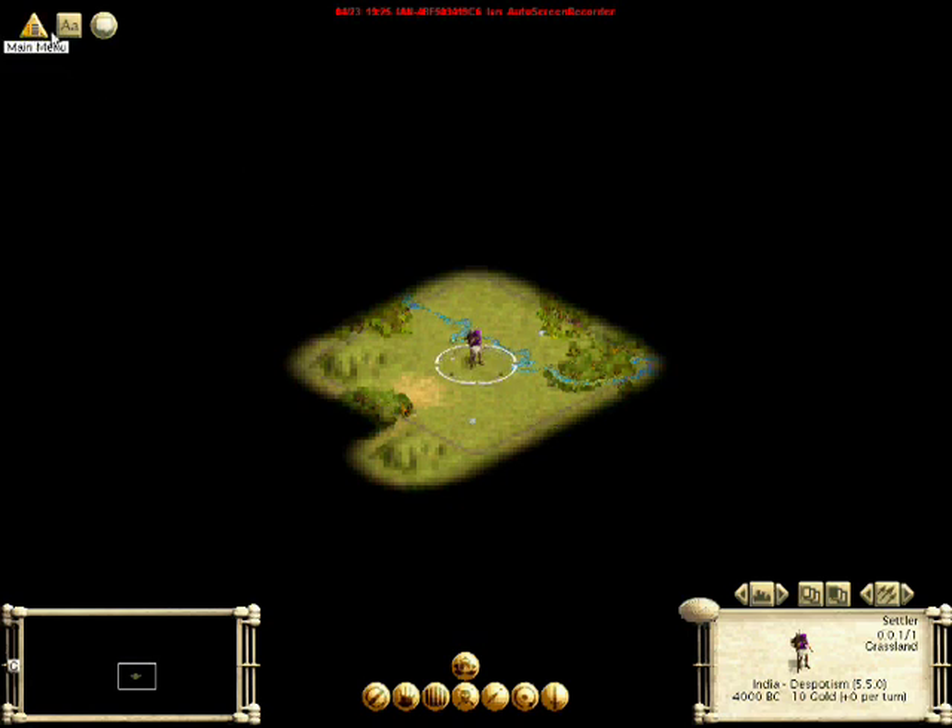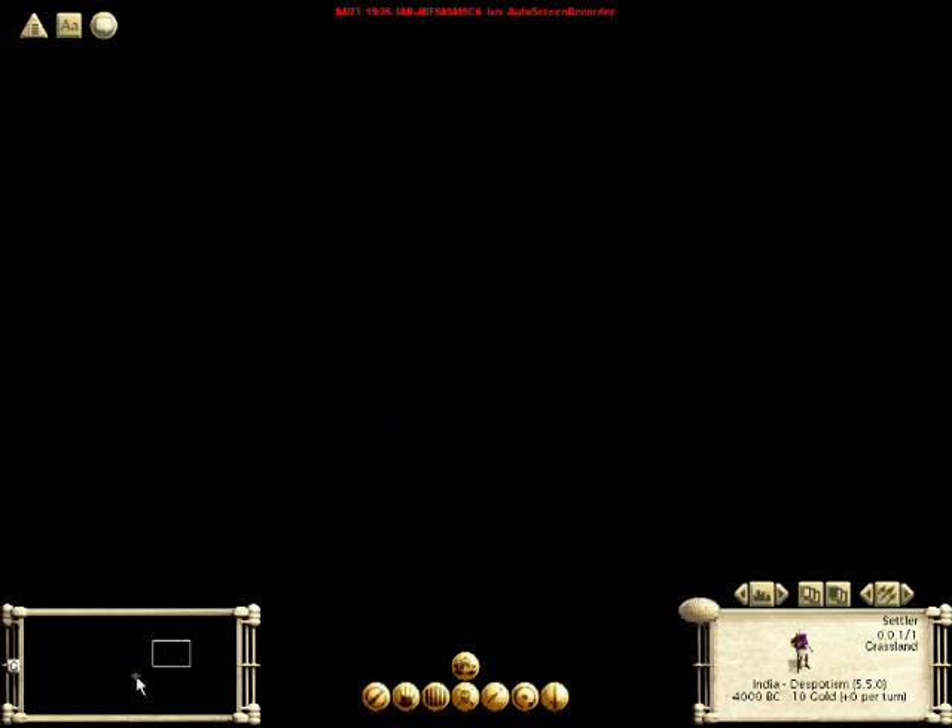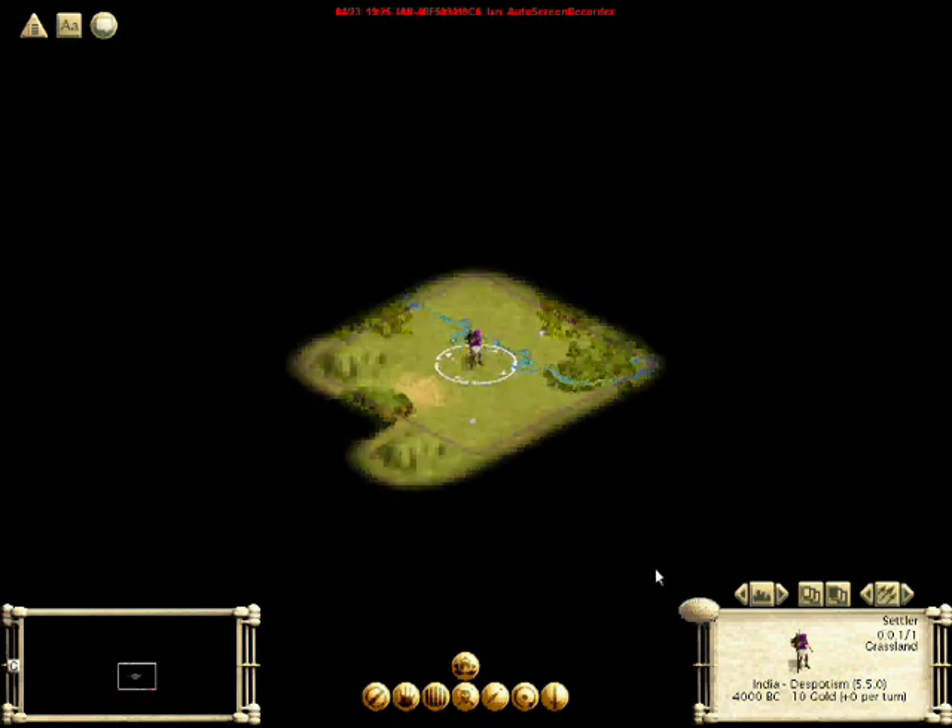To show you a little bit of the interface, we have the main menu, the Civilopedia with some pretty interesting information, our advisors, and our map. As you can see, only a small dot of the map is known — all the rest is black until we explore it, or buy a map from somebody.